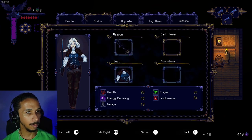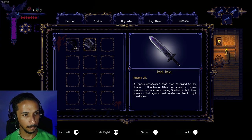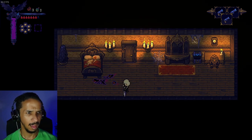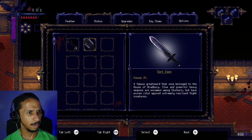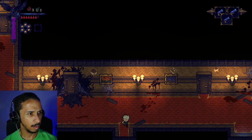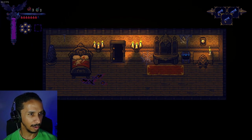I obtained Dark Dawn — a great story weapon that once belonged to the House of Bradbury. Powerful heavy weapons are uncommon among stalkers but have proven effective against extremely resilient night creatures. Let's try it — oh no, it's so slow and sluggish.